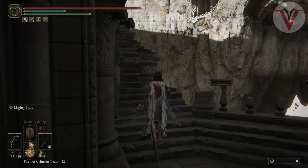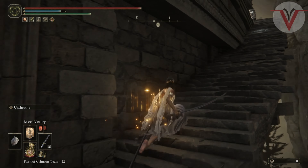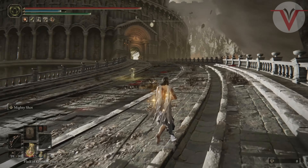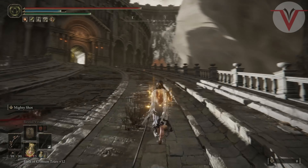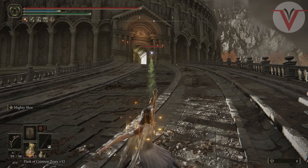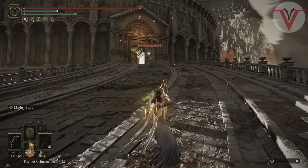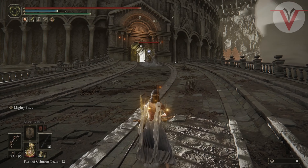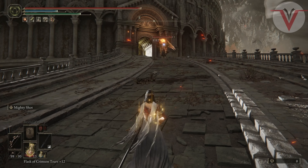I also have the talisman that mitigates lightning damage, which is pretty much a must in this fight. And I have the one that gives extra healing on my health flasks — that is also a must if you want to heal through his lightning attacks, which I'll elaborate on later. I went with light equipment so I could roll better, since it's his lightning attack that usually kills me, not his melee.